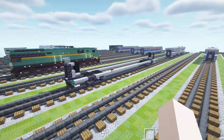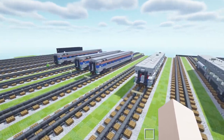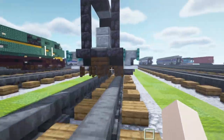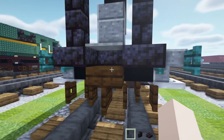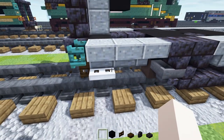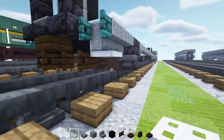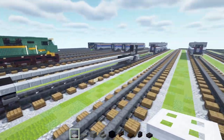We're going to get started by building the base car, which is going to be the same for the Amfleet 2, the Viewliner 2, and the Viewliner 1 cars. The materials we need are: blackstone brick slab, blackstone brick wall, dark oak slab, dark oak fence gate, black concrete, polished andesite stairs, block and slab, and an iron trapdoor.